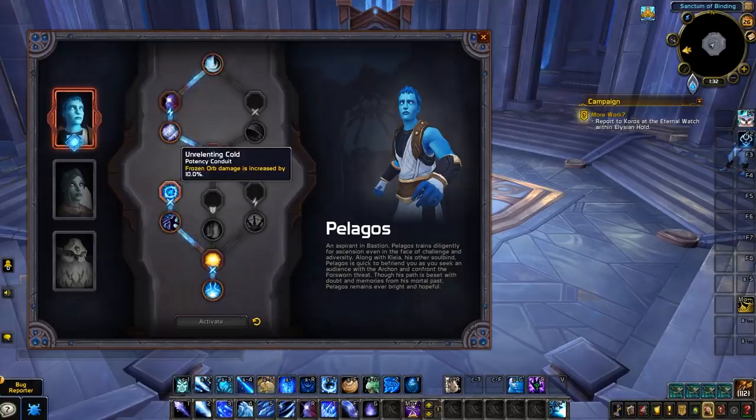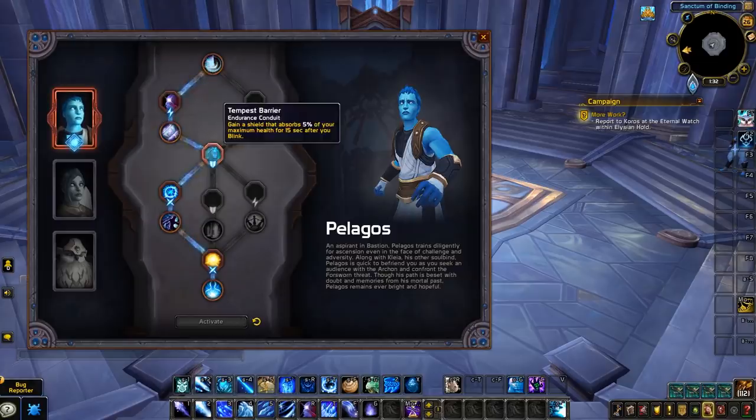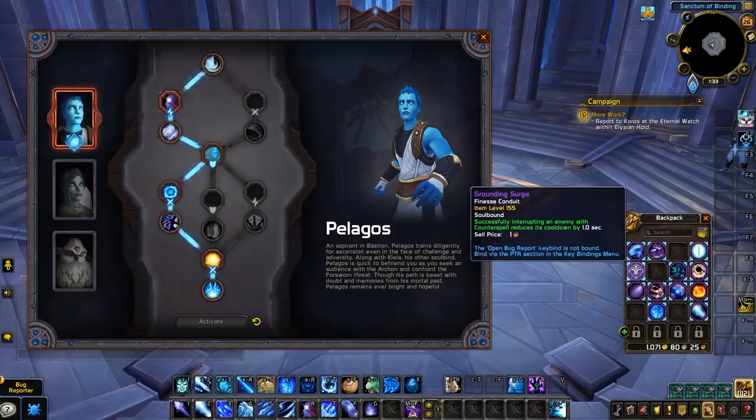You'll need to consider which conduits you'll be able to use when choosing your covenant build. For example, a frost mage may want two potency conduits — Unrelenting Cold to increase the damage of Frozen Orb, and Ire of the Ascended to increase the damage bonus of their Kyrian class ability Radiant Spark — along with one endurance conduit for Tempest Barrier to gain a shield every time they blink, and one finesse conduit to reduce blink's cooldown.